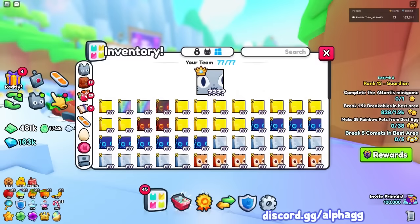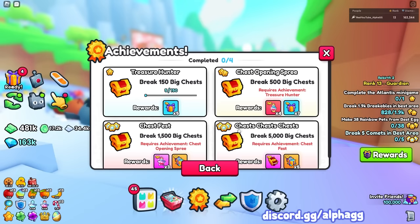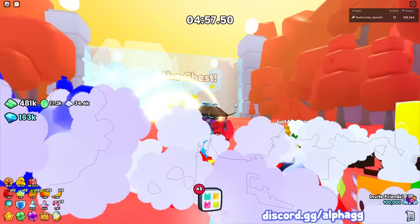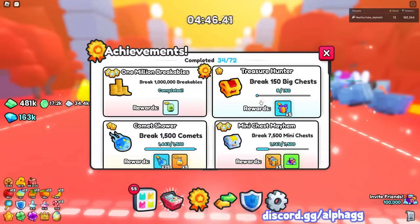This is like a part 2 to the same method because there are other achievements that you can do to make tons of diamonds. If you break 7,150 big chests then you get the chest breaker achievement. I heard that doing the chest rush counts towards this achievement, but I don't think that's true. I've done the chest rush quite a few times and it says I've only done 5 chests ever. So let me go to the chest rush and see, because I'm pretty sure the chest rush doesn't help.